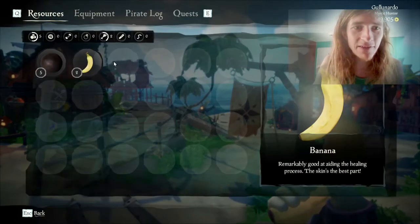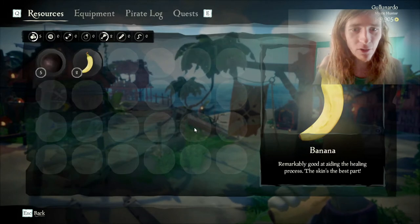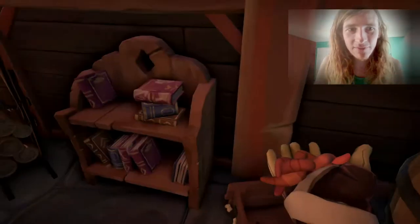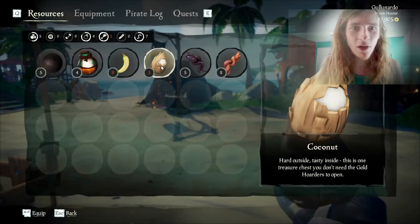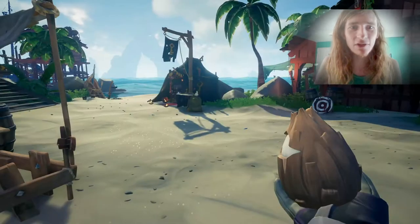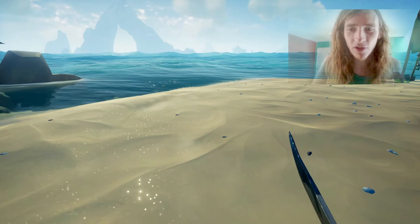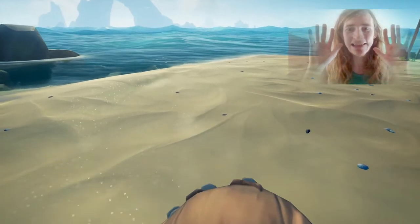It would find the coconut even if the coconut were here, over here, or over here. To illustrate that, I'm going to fill my inventory up with a bunch of other random stuff. Look at this — the coconut is now in a different location and I have my sword out. I'm going to run my macro — finds the coconut, and eats it.